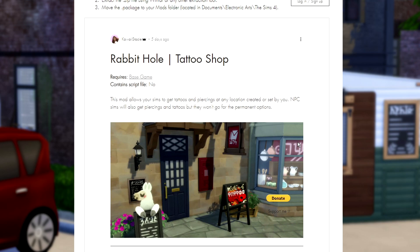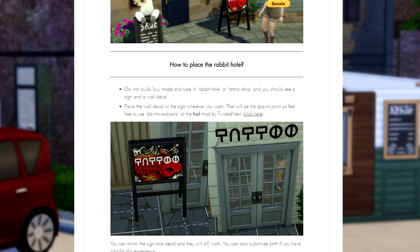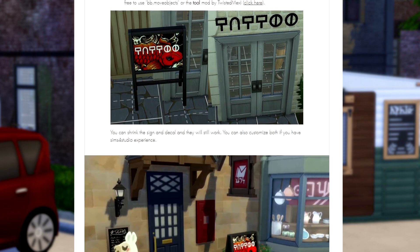The tattoo shop acts as a rabbit hole and requires nothing but the base game. It also contains zero script files, so this is a very easy mod to use. It allows your Sims to get tattoos and piercings at any location created or set by you. NPC Sims will also get piercings and tattoos, but they won't go for the permanent options. To place the rabbit hole, go into build-buy mode and type in rabbit hole or tattoo shop — you should see a sign and a wall decal. Place the wall decal or sign wherever you want; that will be the spawn point. Feel free to use bb.moveobjects or the Tool mod by TwistedMexi.